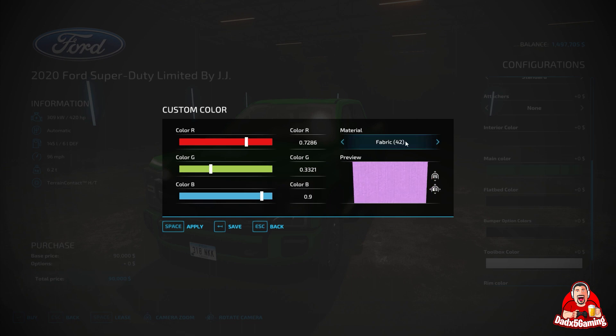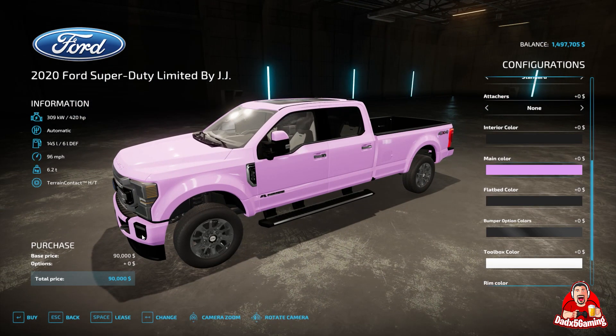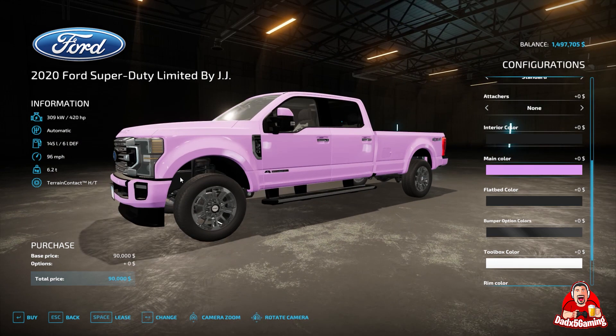Rockstar has also given us several different material types. This is fabric here as it says up top — you just click left and click right and it'll give you different options. There's shiny car paint, there's wood, there's rubber — all kinds of stuff. I'm not going to go through the whole list, but download the mod and check it out yourself. In this case for our car, we're going to go with shiny car paint. We'll hit apply here and it's going to give us an idea of what it looks like. And there you have it — that is exactly what it's going to look like.